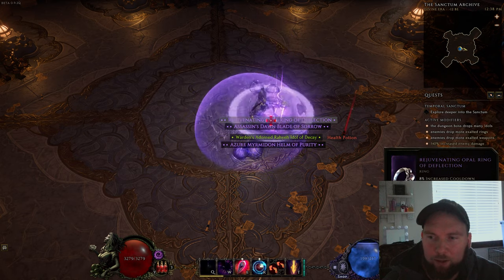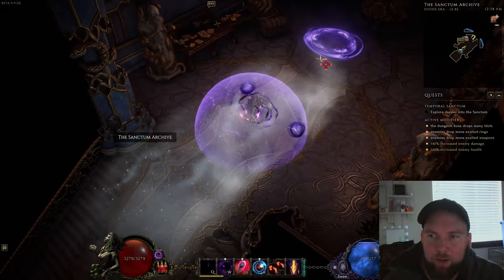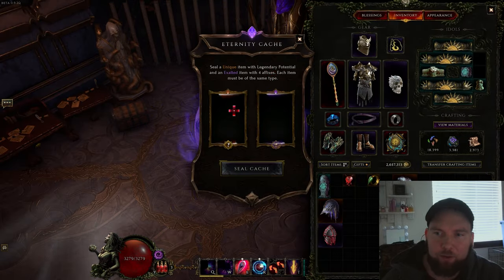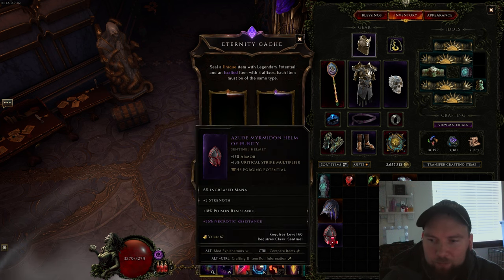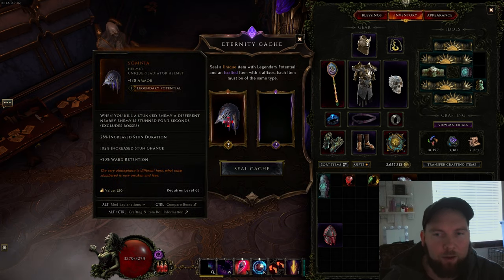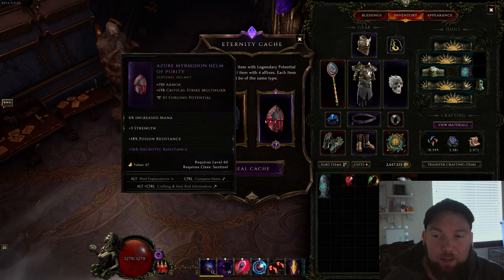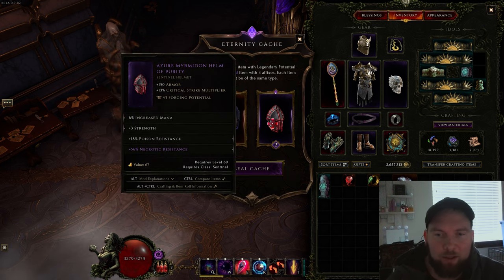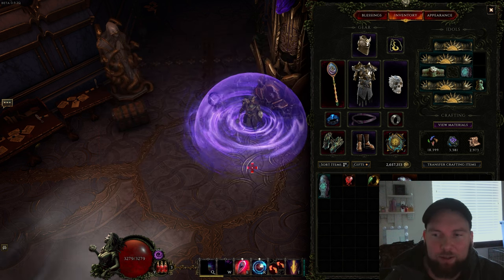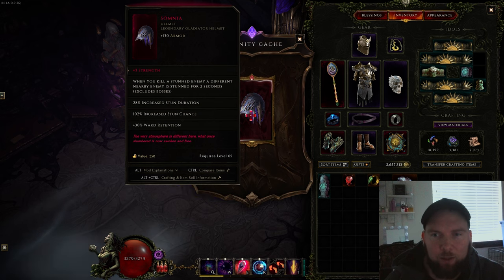She dropped a unique with LP. I'm going to grab a helm that's exalted and now we can combine those two. You take them into the next room — you need to be in the divine era to put the items in. You'll see there's a spot for a unique and a spot for an exalted. I'll throw in this Somnia — it has one LP. LP rolls between one and four: one LP means I can pull one affix off the exalted item, and four LP takes all four affixes. Make sure you have the best affixes you'd want. Necrotic resist isn't ideal here but this is just an example. You go ahead and seal it.